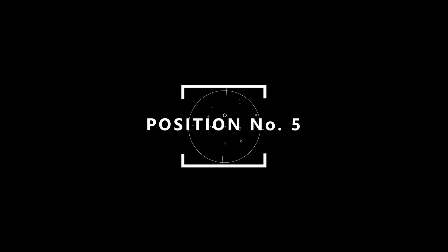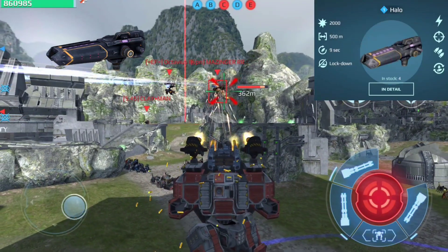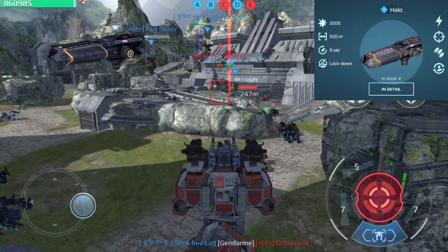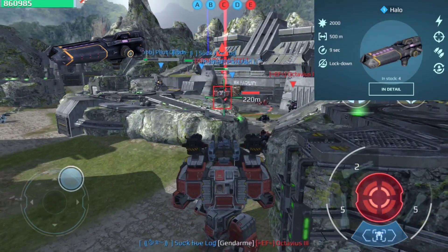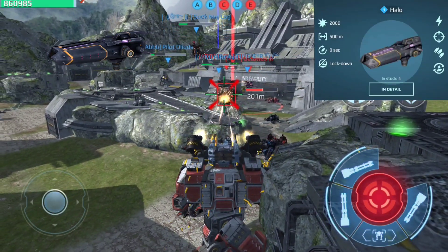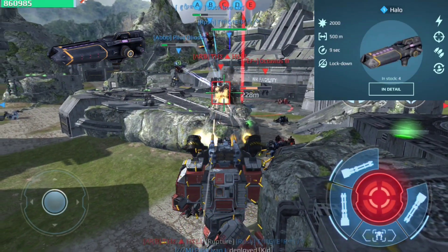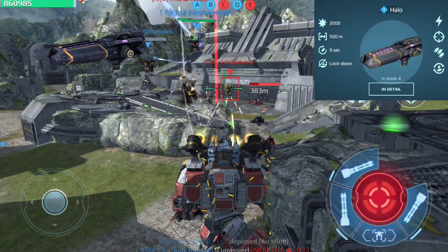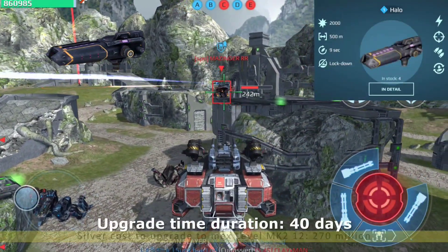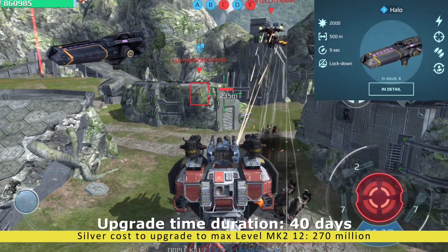On position number 5 we have the Halo — a close to mid-range light energy weapon up to 500 meters with an optimal range of 100 meters. The Halo has high burst DPS and the ability to bypass energy shields, making it effective against shielded robots. This weapon can also be effective against stealth robots if mounted on a lower hardpoint to project spread. Additionally, the Halo has a lockdown effect, making it really effective against fast-moving targets — it can lock them down and finish them off. Silver cost to upgrade to max MK2 12 level is 270 million and upgrade time is 40 days.